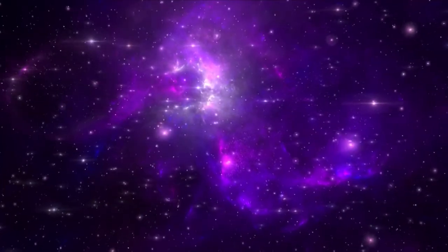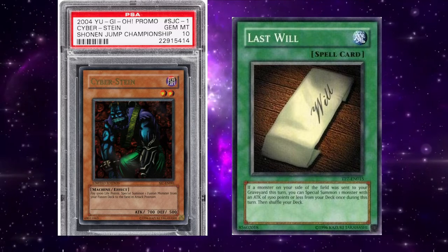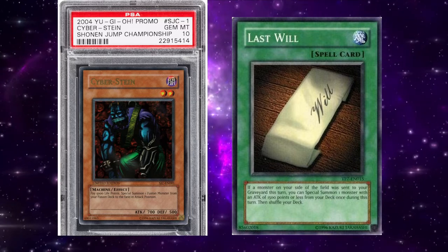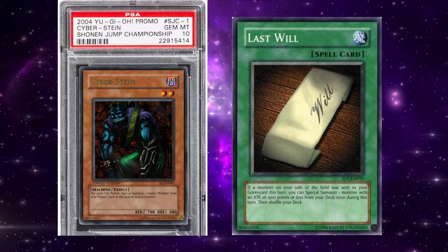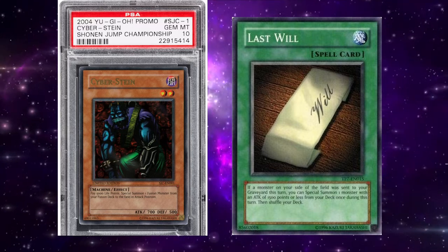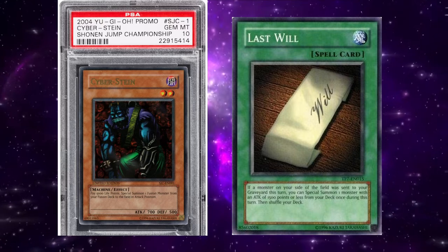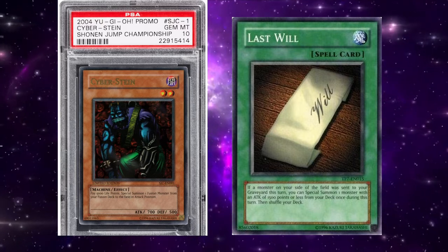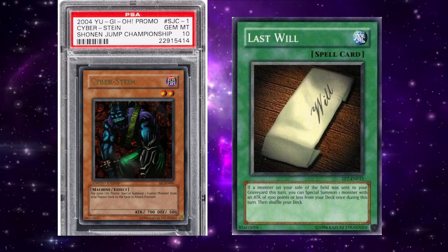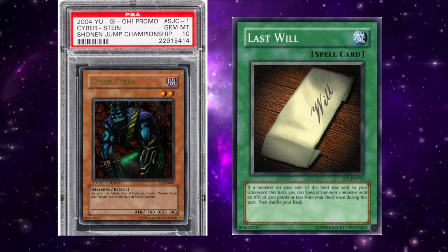Along with these two decks, one other deck managed to stay on as a somewhat relevant force in the meta: Stein OTK. While Stein OTK had been lurking in the background since early 2006 and even in late 2005, the dedicated OTK variant had never really caught on. However, the newfound popularity of Zeborg combined with an older OTK enabler from back in the Magical Scientist days brought the deck back — that card being Last Will. Last Will allowed for a Zeborg and Cyberstein OTK combo. The combo required the player to have Last Will and tribute fodder for Zeborg. Zeborg would be tribute summoned clearing out the opponent's monster, then Last Will would be activated. Seeing as a monster was sent to the grave to tribute summon Zeborg, Last Will could summon out any 1,500 or less attack monster from the deck — namely Cyberstein. Cyberstein would then summon Cyber Twin Dragon, which together with Zeborg could direct attack an opponent for exactly 8,000 points of damage.